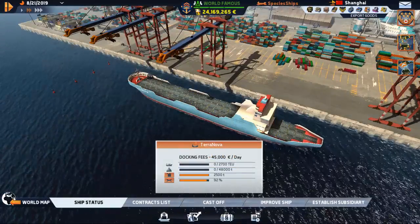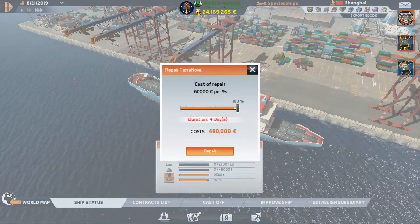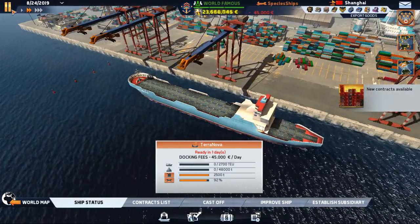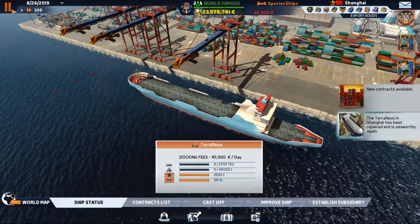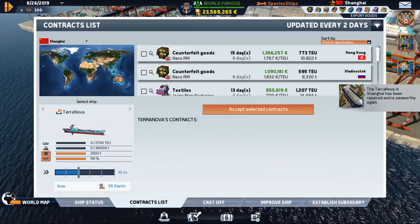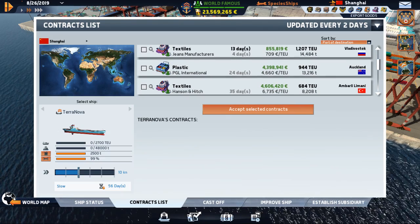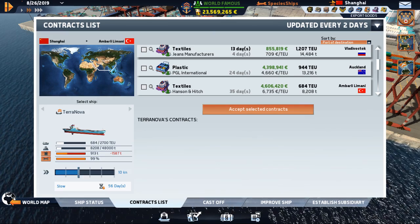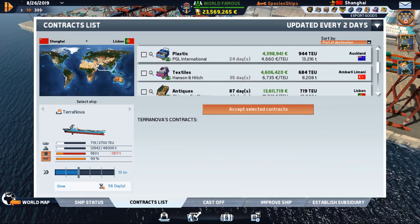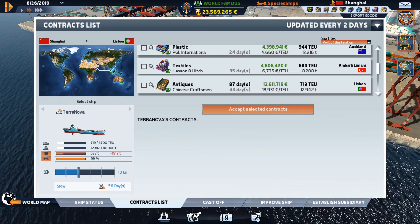1.5 million for fuel - well, if that's what it takes. She's back in full flight. What are we going to go with here now? Four million to Auckland. Ooh, 13 million to Lisbon - antiques, 719 tons.